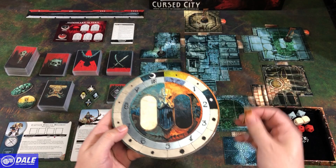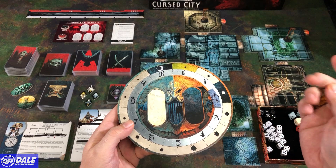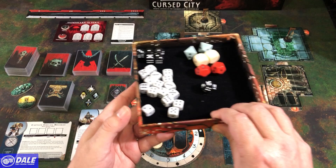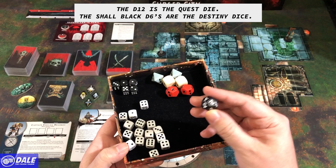We have our sky vessel board with a token for tracking daylight. As turns progress and it gets to the nighttime space, our creatures become more powerful. The inner circle tracks objectives, and there are two areas for placing our destiny dice when we roll them. Speaking of dice, we have plenty — lots of d6s, specialty dice, and a destiny die, which is a d12.